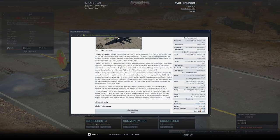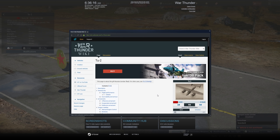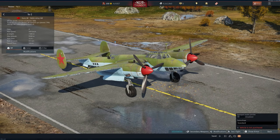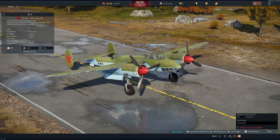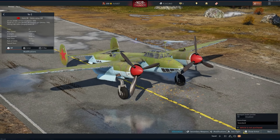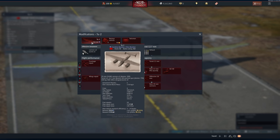This one might be a little challenging to obtain — it's a Tu-2, rank 3, battle rating 4.0. According to the wiki page, it's a closed beta reward for people who played before 2013. It has 20mm ShVAK cannons and three 12.7mm turrets, with a crew of four and a max speed of 504 km/h. That should be pretty fantastic. I'll leave the full stat card for you to pause and read.